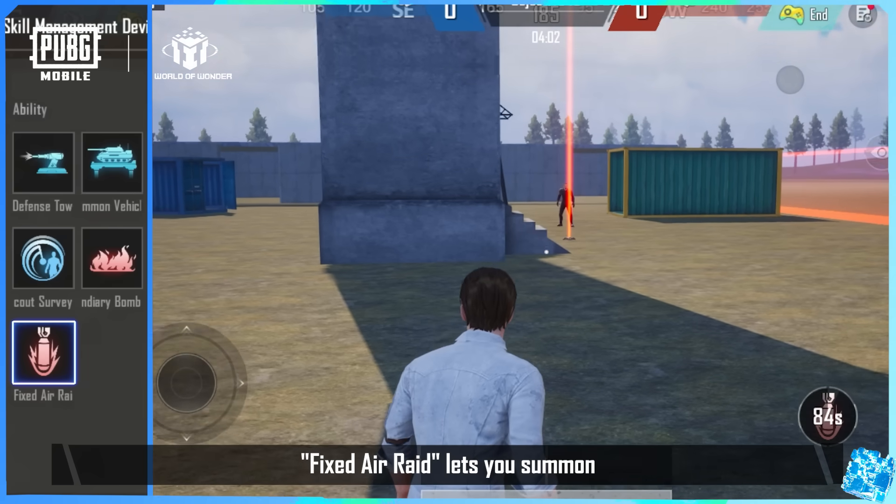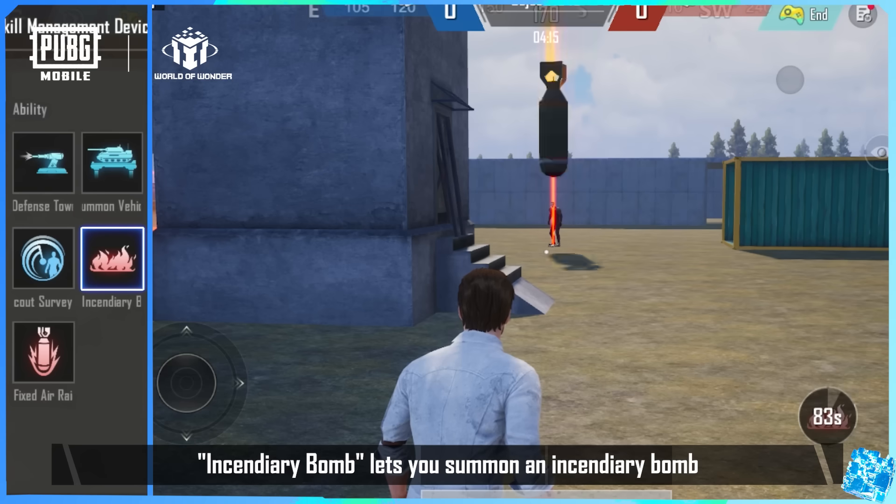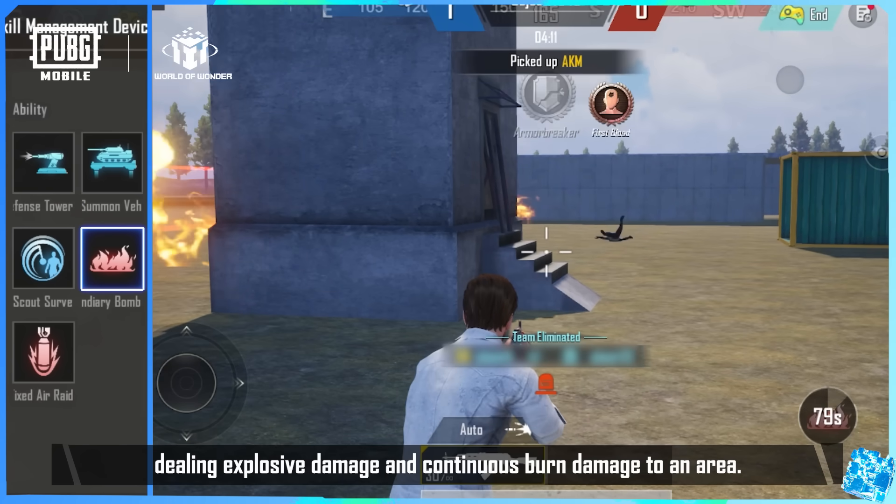Fixed Air Raid lets you summon an Airstrike. Incendiary Bomb lets you summon an Incendiary Bomb, dealing explosive damage and continuous burn damage to an area.